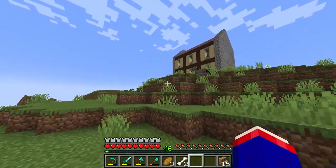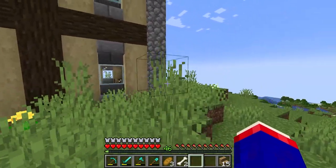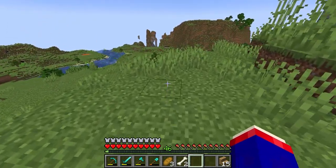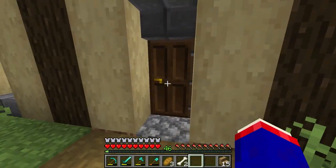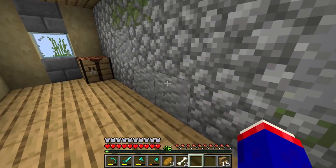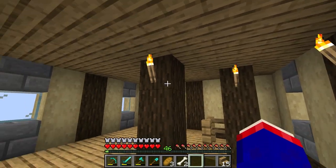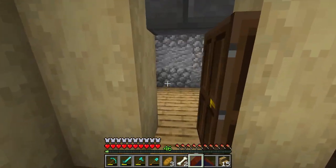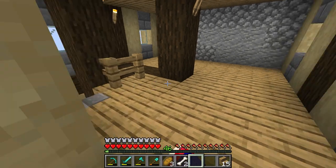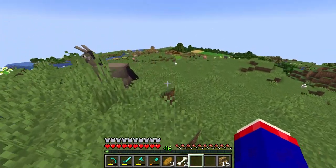Hello everybody and welcome back to Beta Days, I'm Beanin. Today we are moving into our house that we built last episode. We're going to decorate the lawn out here and build a new tree farm, because last time I realized I needed it. Quick update: I changed things up here, I need to get some more birch wood for this wall. I put my bed up here to reset my spawn point, so now we live up here officially. At the end of the episode I'll go ahead and build a way of getting down into my cave.